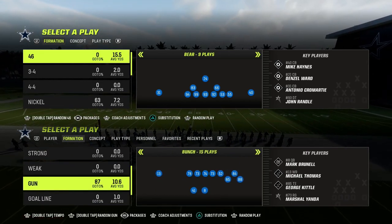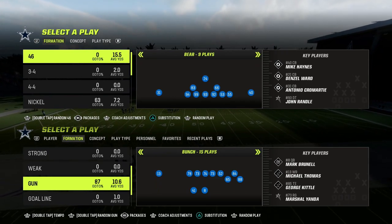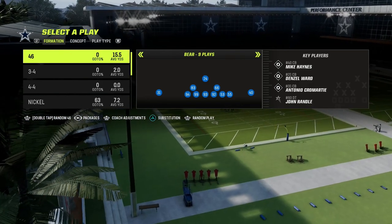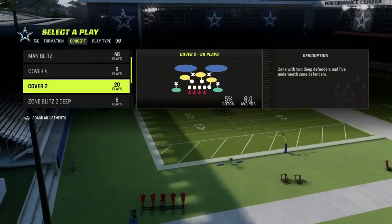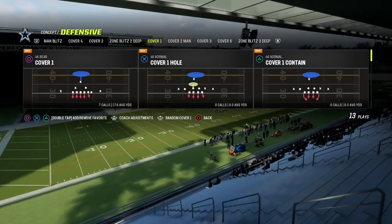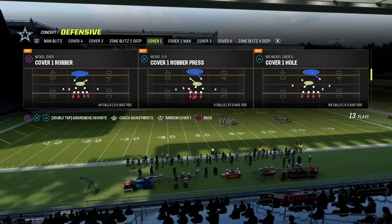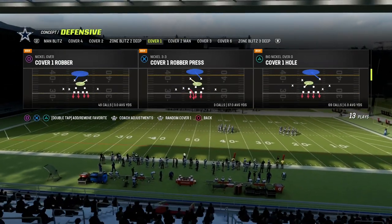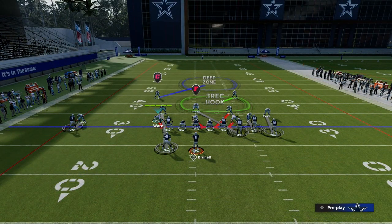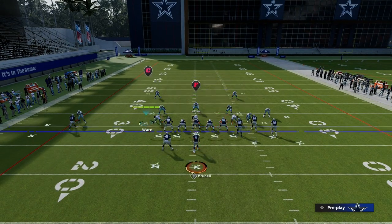I wanted to talk about this — what Nick Saban would say is the best coverage in football — and we are going to Maddenize it a little bit to make it even better. The best coverage in football, according to Nick Saban, is the Cover One Rat. Basically the idea is that you're going to have a natural help to the inside, and you're going to force your opponent to throw the ball outside.